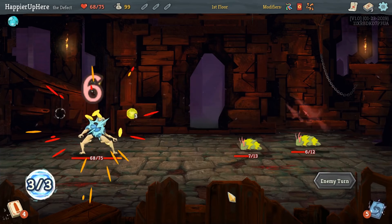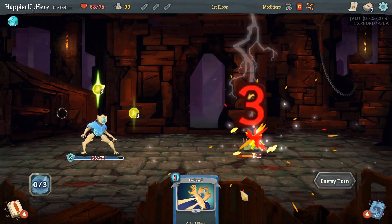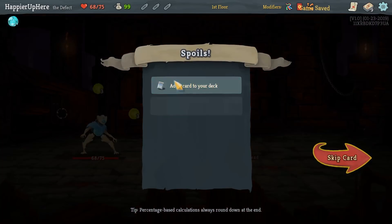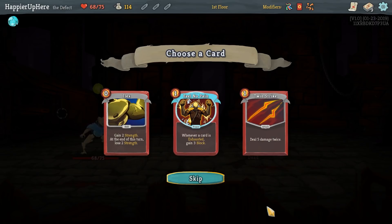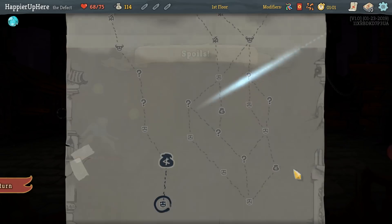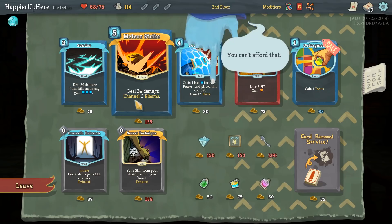We're taking some damage. We can kill with Zap and Survivor, then kill here. We need something to deal damage. Feel No Pain would help with the sentries and would be generally nice since I want to go for an exhaust build. Twin Strike would be a useful attack too. I think I'll go with Feel No Pain here.